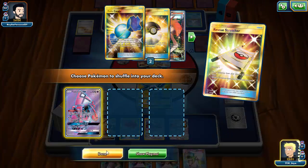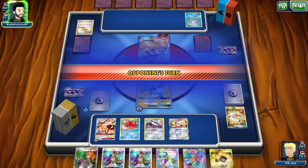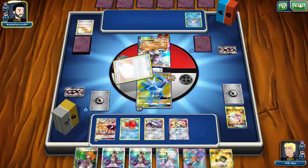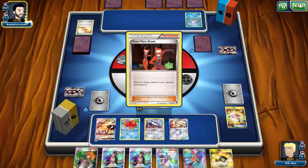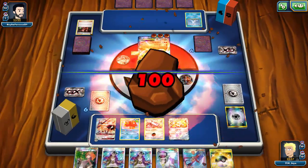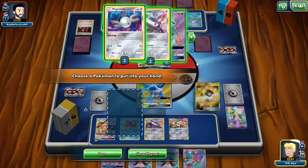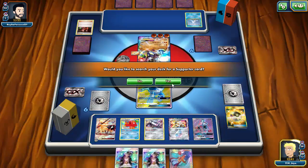I attach the single energy to Necrozma and shuffle Lele back to take advantage of Dialga as best as possible. Overclock for a couple more cards — and unfortunately not great. I need three more energy to attack with either Dialga or Necrozma. Wishful Baton comes down, doesn't knock out my Dialga yet. A Team Flare Grunt removes my energy, which doesn't matter much if I can get my stadium and recycle. I'm drawing clunkily and it's kind of hysterical.